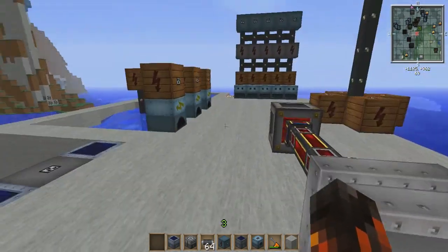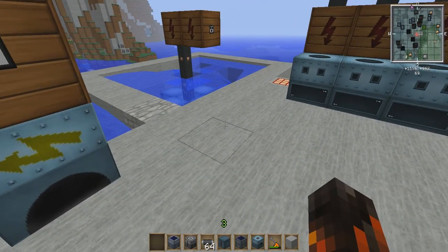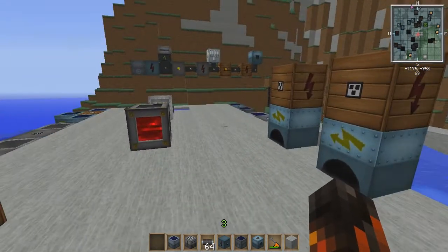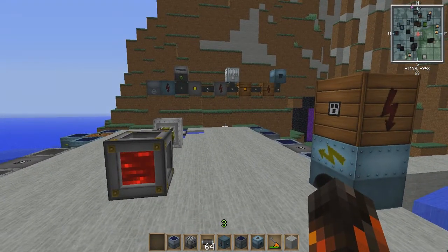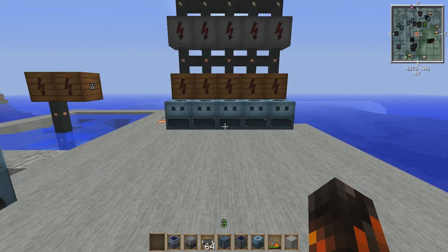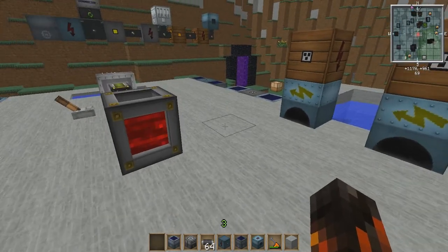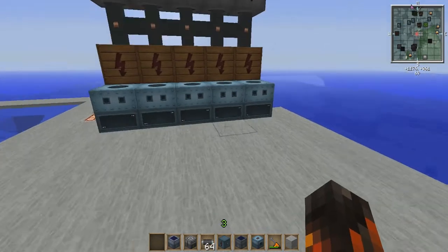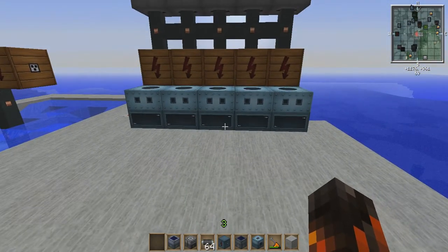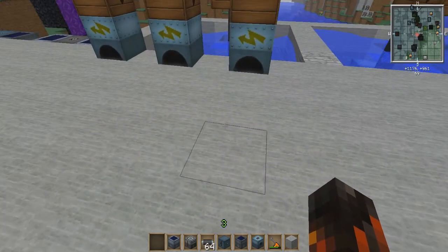Okay, so enough about MJs and the last episode. EU, or energy units, are generated to be used with IndustrialCraft machines. A lot of the methods for producing EUs are a little bit different than the methods for producing MJs. Most of the devices that produce EUs do so on a renewable level. But let's start with the most basic production first.